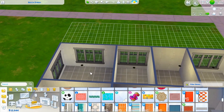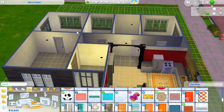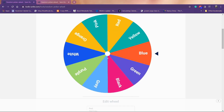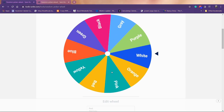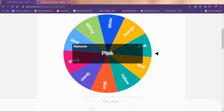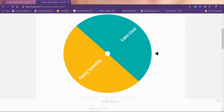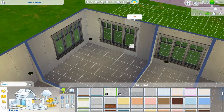Let's do the master bedroom next. We'll agree to keep the hallways the same color. Spinning the wheel for the master bedroom wall color — white, that's simple. Spinning for floors — pink floors. And for decoration style — calm and cool again. So: white walls, pink floors, calm and cool decor.